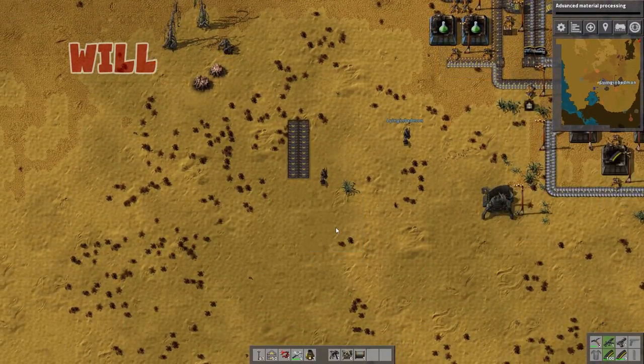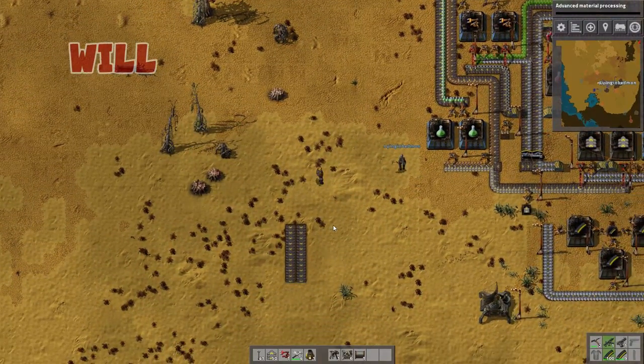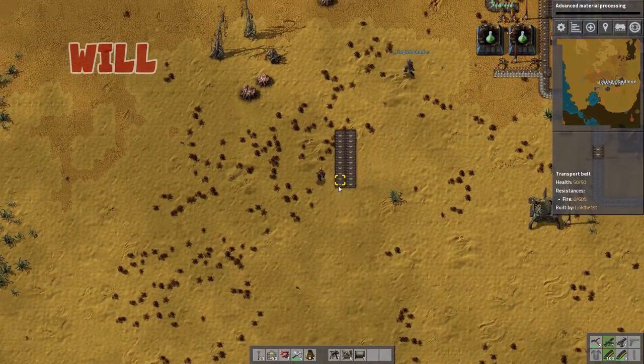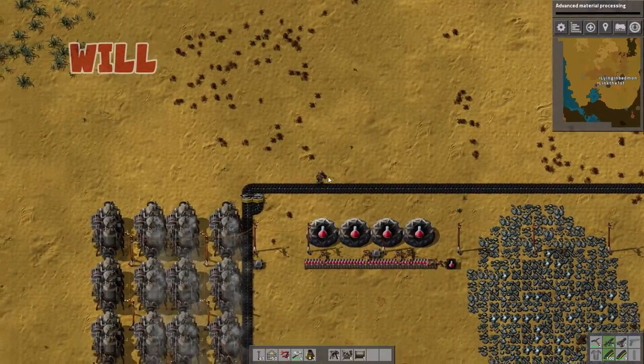We basically have to get something like this set up, where one line is gonna have the red and the green, and the other one's gonna have the blue and the purple, I believe. I think it's purple. Oh, by the way, welcome back to Factorio, everyone. Yeah, that game we're playing right — we might need to have a proper introduction.